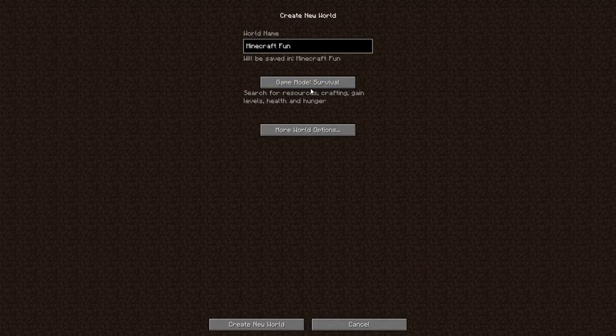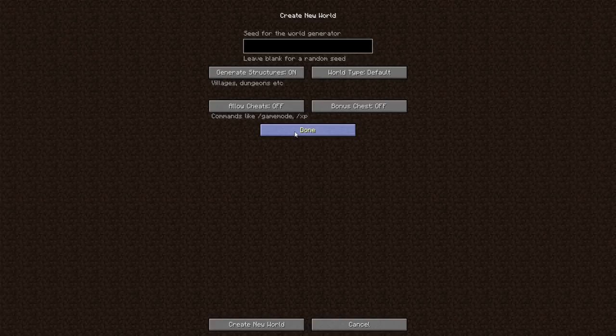Now we're in survival and we have more world options on PC. We have a seed option — if you've seen a very cool world and want to play on it, type in that world seed and it will put you into that world where you already know coordinates about where things are. I prefer having a brand new random world. If you leave the seed blank, it's going to be a random seed.